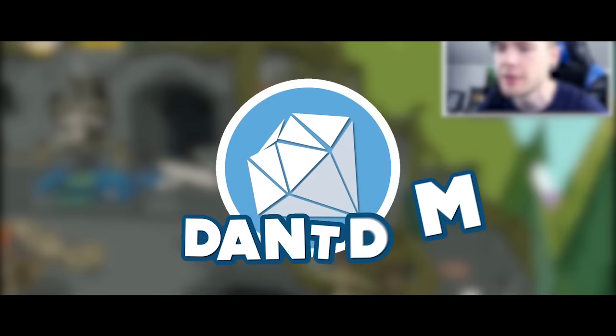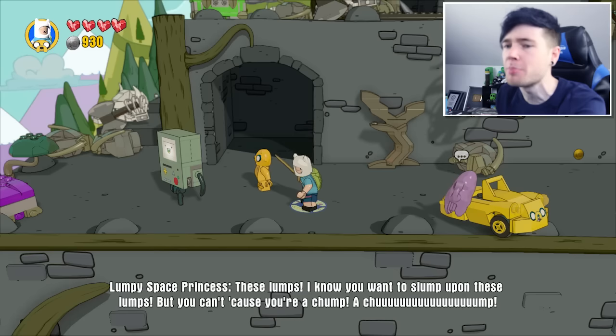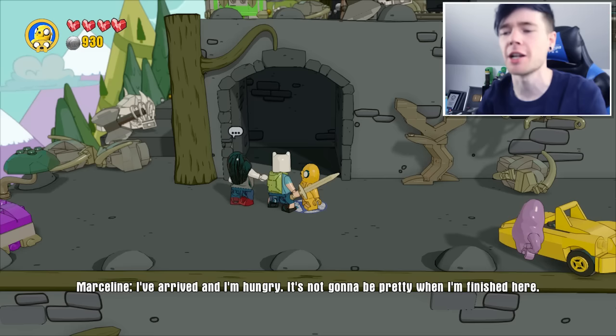I think we're actually going to need to swap someone out, so I'm going to choose to swap out BMO. It's nothing personal, BMO, I just need to make space for Marceline. Here we go. There she is. Marceline: 'I've arrived, and I'm hungry. It's not going to be pretty when I'm finished here.'